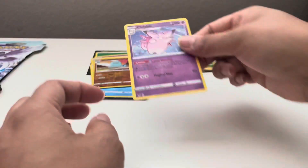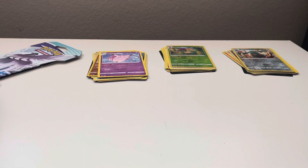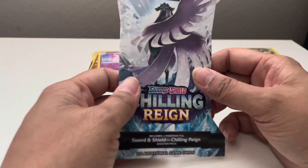And then we got the Clefable. That's not bad — three holos! And last but not least, we got the Chilling Reign. These good ones.